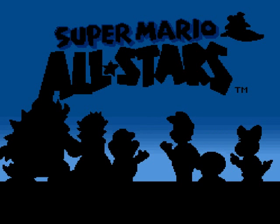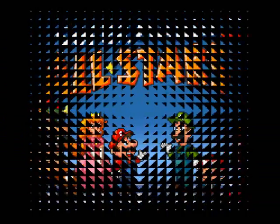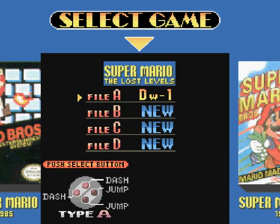Hey, hello everyone and welcome back to the walkthrough. We're starting at the title screen for once — well, because I'd like to show you something. Lost Levels here — see we got D1 open. Once unlocking World 9 you can then play it from the file select screen, so there you go.